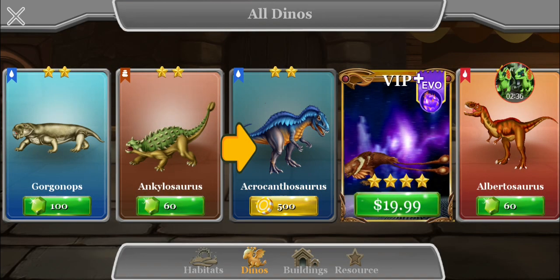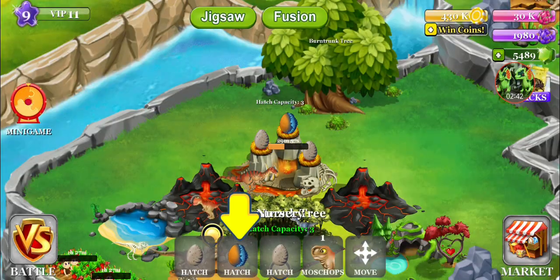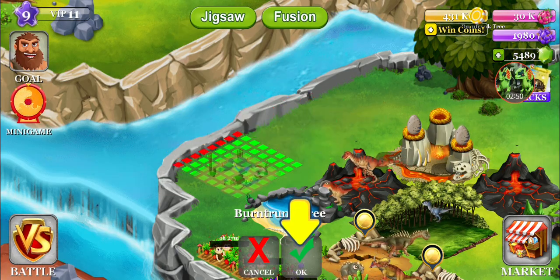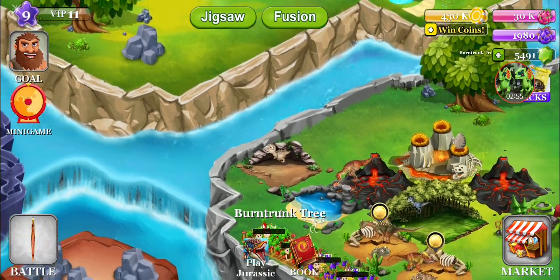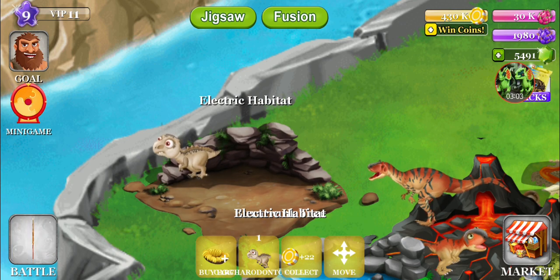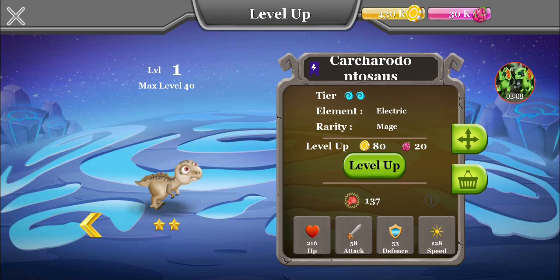Let's go into the market. Let's get ourselves Acrocanthosaurus and speed things up. I get all the gems I need. Waiting is for losers — not really. If you guys want to enjoy the game properly, just do it, because I'm just doing this to showcase how things are. Oh, they re-skinned the Carcharodontosaurus baby too. Yeah, this is not how it looked like. It didn't have these weird patterns on its back, I remember that.